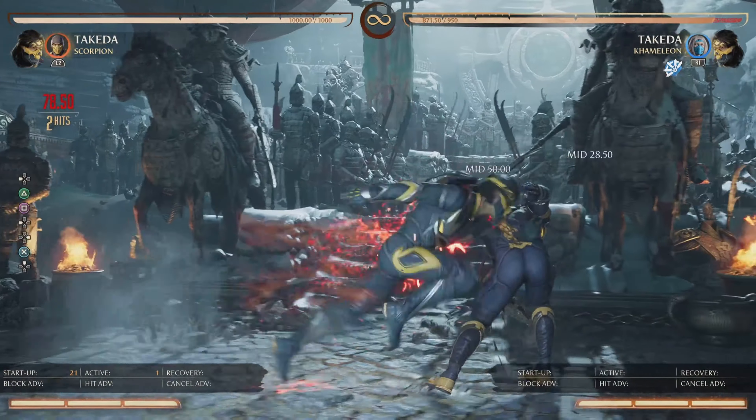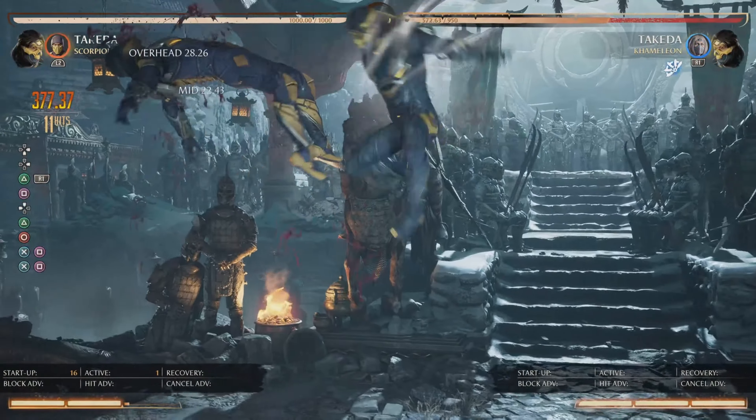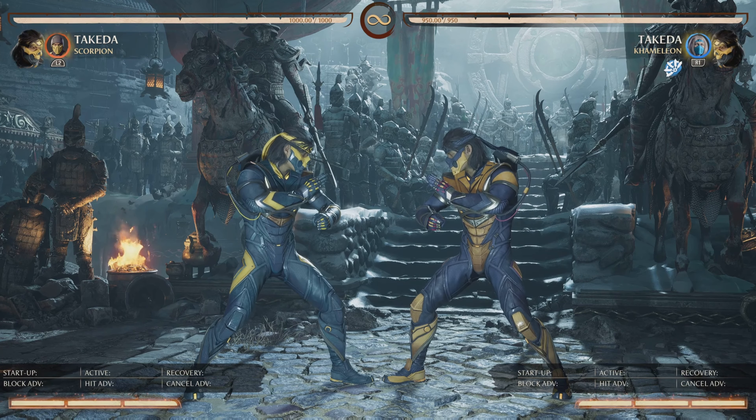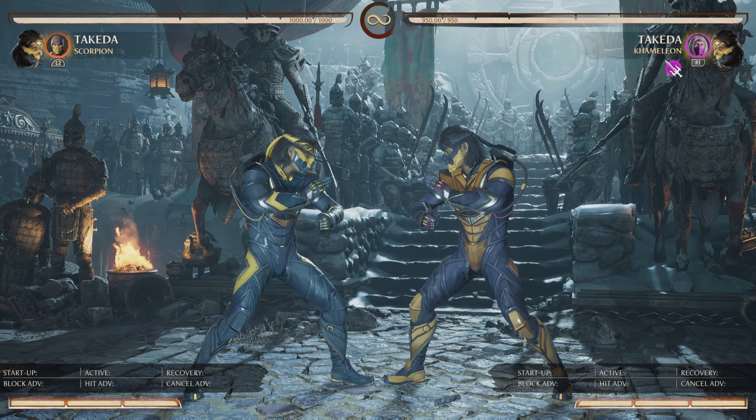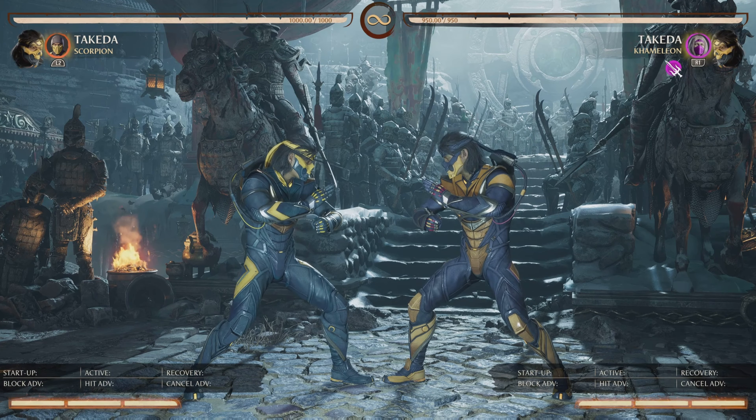And if you're really feeling yourself with the inputs, you can get a little complex like this. So I think that tip makes your combo theory a little bit more simple now that you have something you know you're going for. I'll just show a few examples of this in various combos of various complexities.